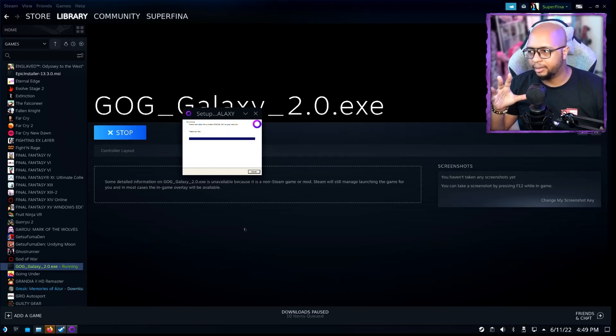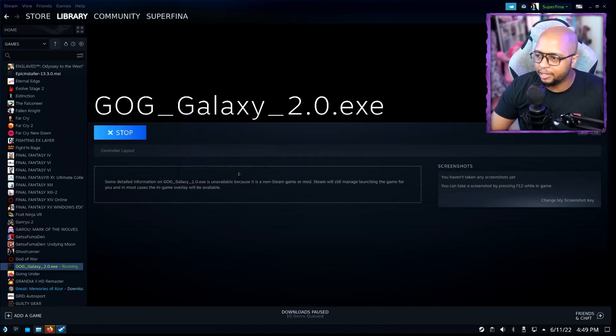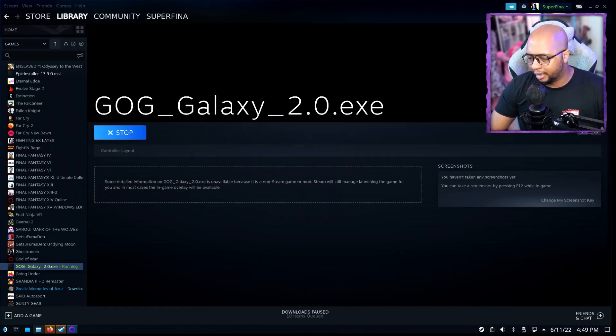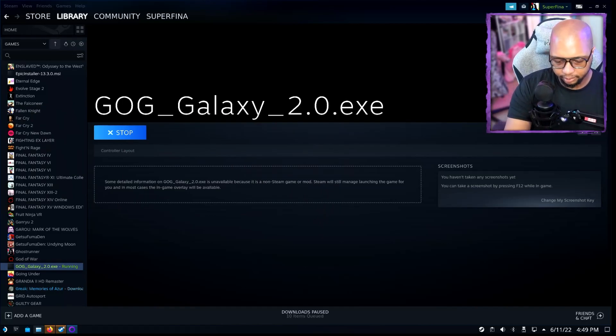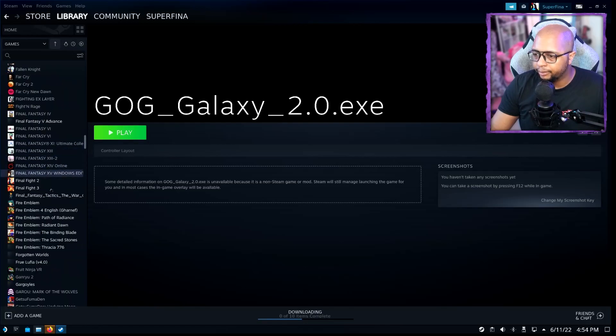This is best done when you've got a keyboard and mouse, because trying to do all this just with the Steam Deck itself can be a bit of a nightmare. Once the installation finishes, click Finish and GOG should boot up — and it's going to ask you to log in. Go ahead and enter your login information.